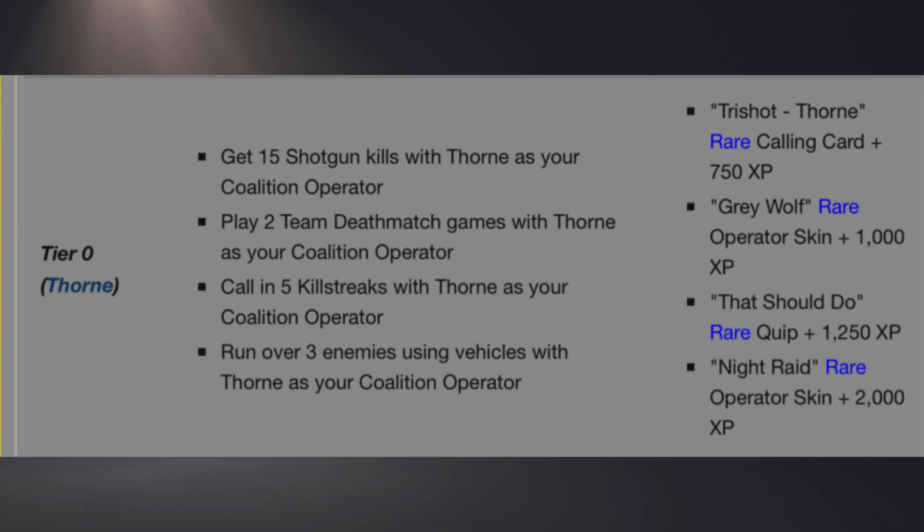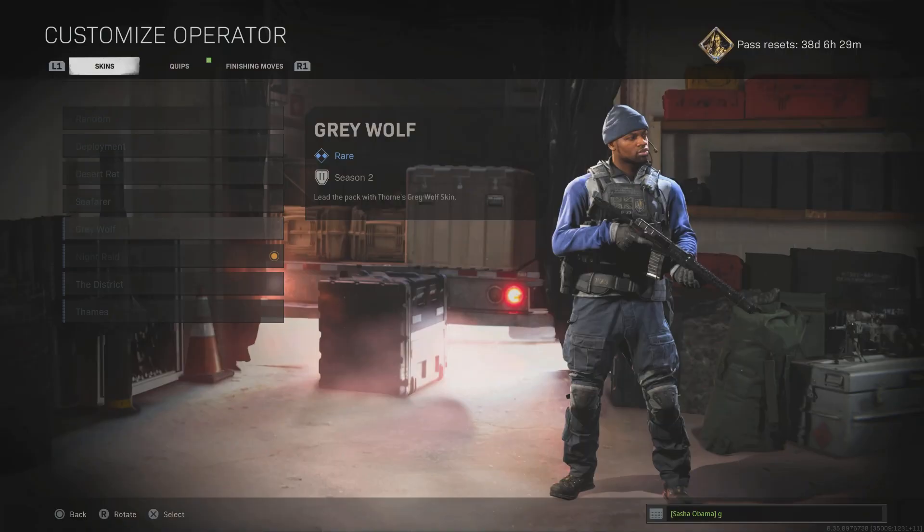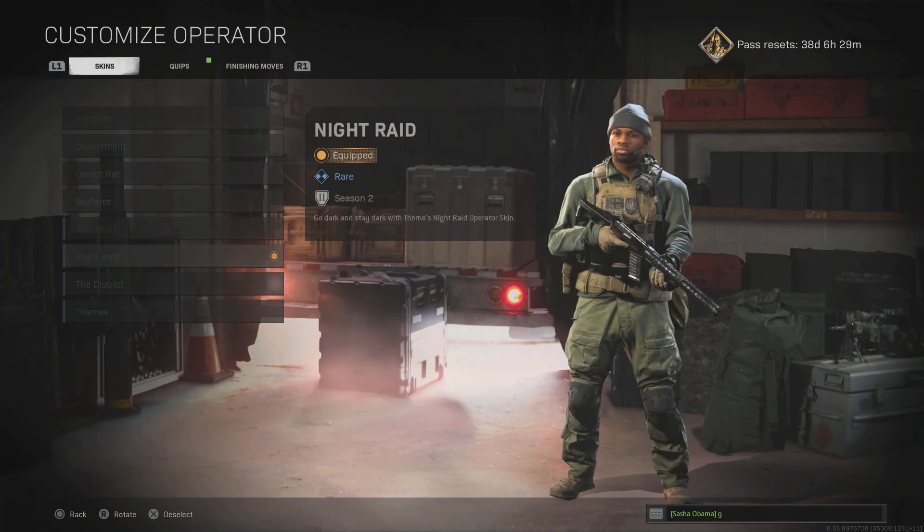Finally, we got free skins for Thorn. You get 15 shotgun kills, just play 2 team deathmatch games, call in 5 killstreaks, and run over 3 enemies.